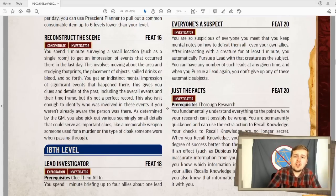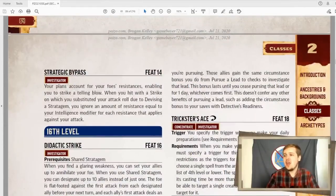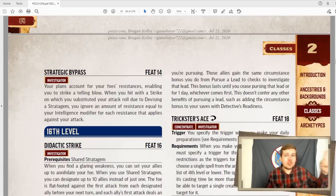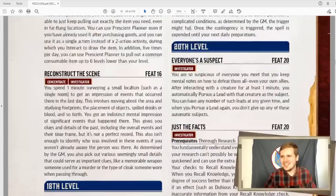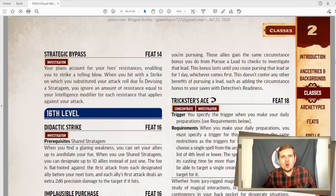Lead investigator — you have to have clue them all in — and you can spend one minute briefing up to four allies about your lead. And then they just permanently get that same bonus to pursuing a lead that you give yourself. This is fantastic. It doesn't apply to everything — the saving throws with detective's readiness does not apply. But if you guys need to split up and search for clues, this is the best way to do it. It does wear off after one day, but it takes one minute. So every day you're just like, 'Alright team, this is what we're looking for. Split up!' It's really good.